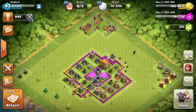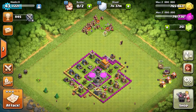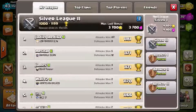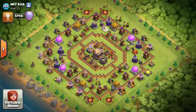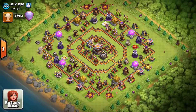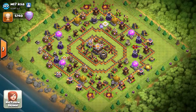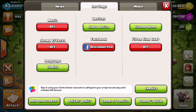Moving on to the third tip or trick: to change your name. Many people made their name as a joke or rushed it at the beginning, never thinking that they'd make it to really cool places in Clash history - such as this person. He's got a really, really good base but look at his name: M17 KSA. He may have rushed it.